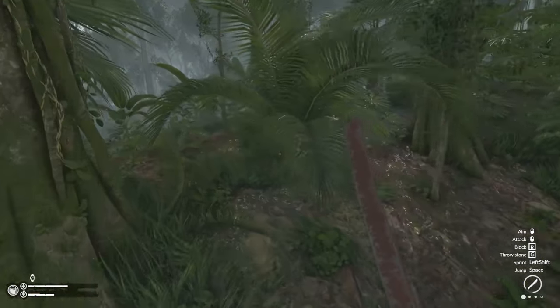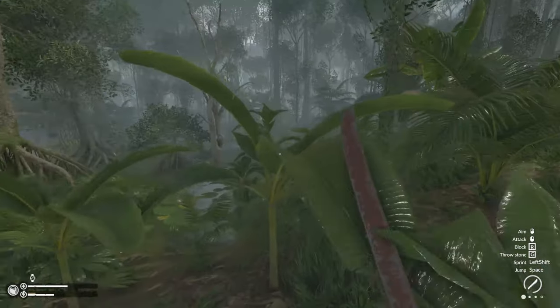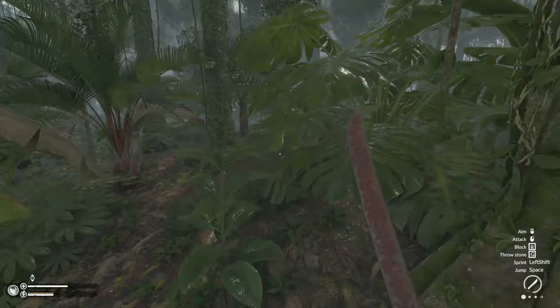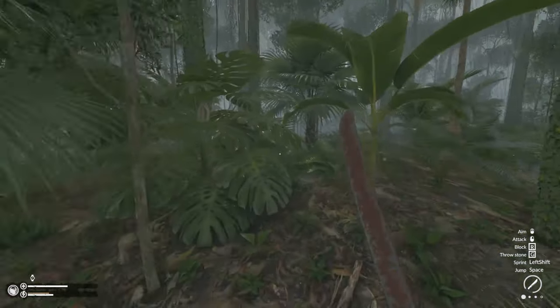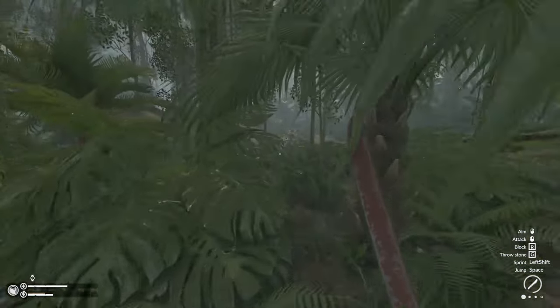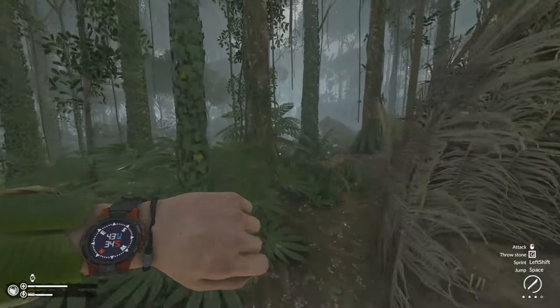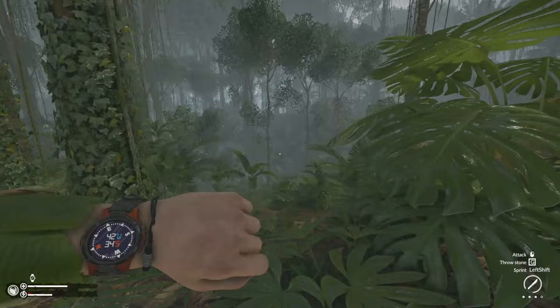Now we're in the map area for Spirits of the Amazonia. If you know a few places you like to build when playing Spirits of the Amazonia you can head straight back there, but we have the very perfect one for you. As soon as you come out of the cave, you're looking for the south east direction.